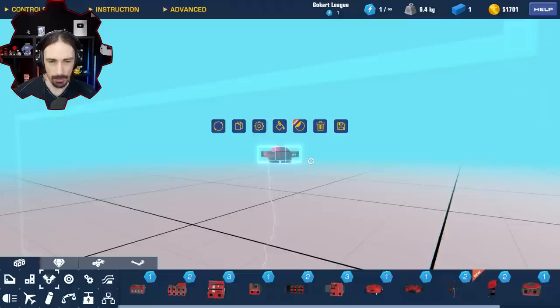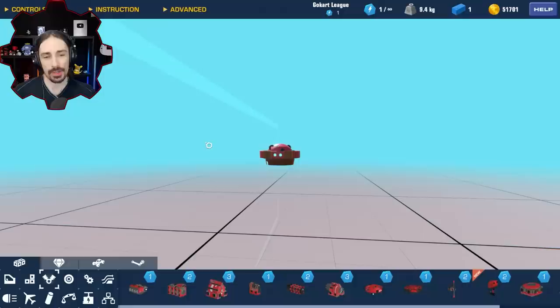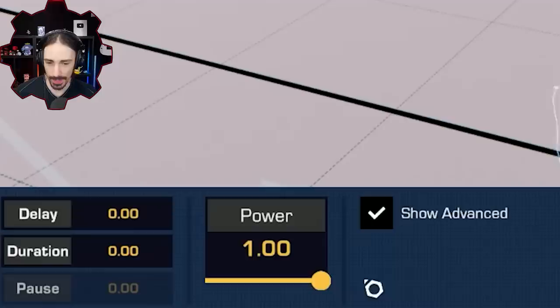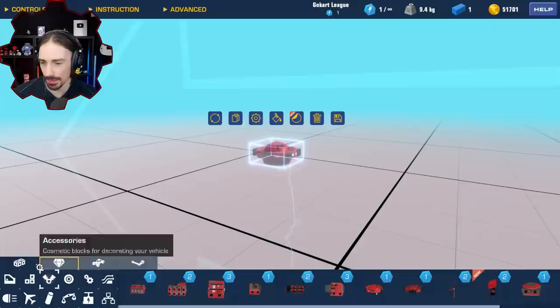Probably one of the simplest modes of propulsion in this game — activate jet, go up. The thing about the gimbal jet is you only have one possible direction and you are fighting directly against gravity. So in this episode, not only do I want to find out if it is possible to break the sound barrier using nothing but gimbal jet power, but if so, what is the fewest number of gimbal jets I can manage to do it with? For this to count, it has to be vanilla unmodified Trailmakers.